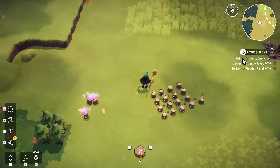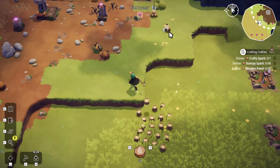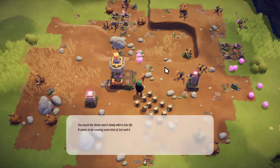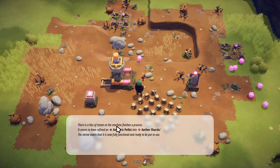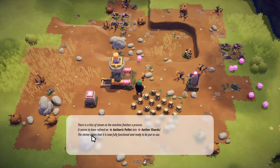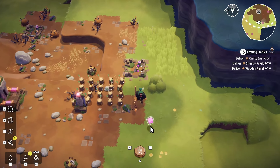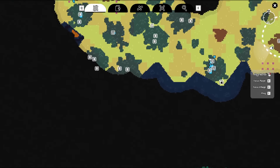Let's go kill some spunnies, and then let's go check out that machine. Good job, that's one down. There's two more — now they're going to murder everything in the forest. You touch the shrine and it slowly wears into life. It seems to be running some kind of test and checking that everything still works. There's a hiss of steam as the machine finishes a process — it seems to have refined an etheric pellet into aether shards. The shrine states that it is now fully functional and ready to use. Cool. Let's take all the stuff from the chests. So we've done the spunnies, we've examined the machine — let's head back to town.